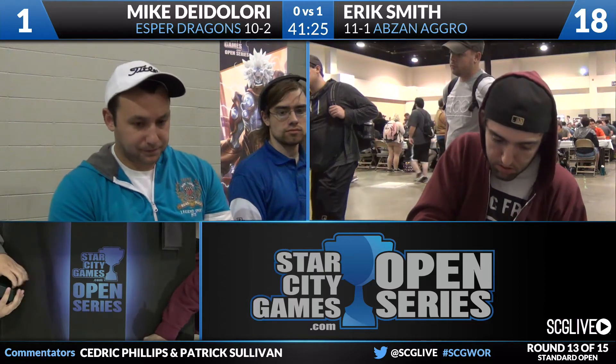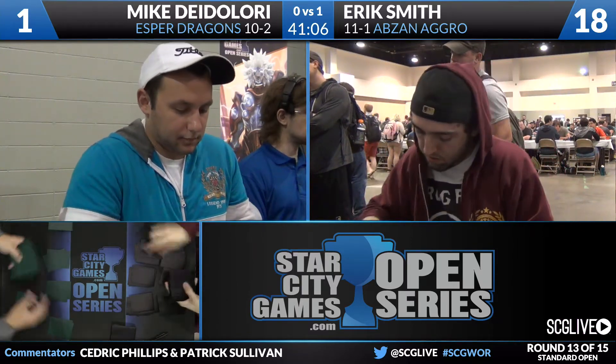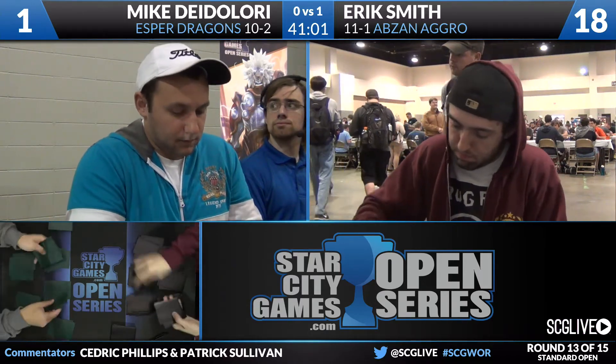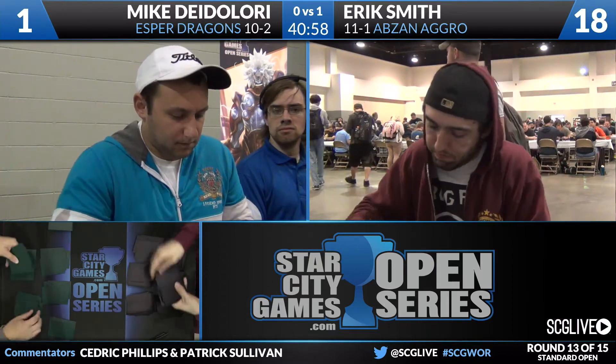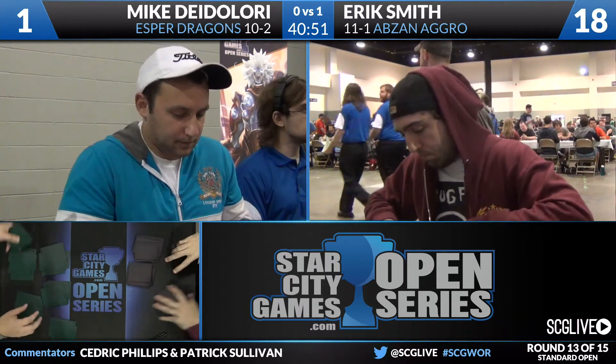For Eric Smith: two Elspeth, Sun's Champion; two Self-Inflicted Wound; two Herald of Torment; three Tragic Arrogance; three Thoughtseize; two copies of Duress; and an Ultimate Price. The easy swap is the three Jermoka's Commands and two Ultimate Prices coming out for five discard spells. Herald of Torment and Elspeth are both reasonable, and he has two Hero's Downfalls in his deck which are not great. At minimum the three Thoughtseize and two Duress are coming in. A lot of good options for both players.